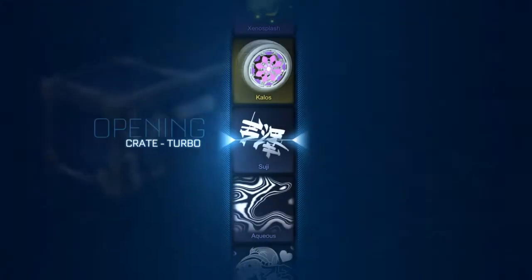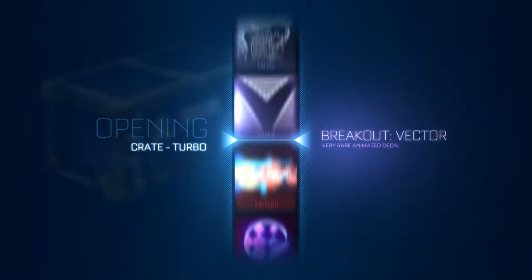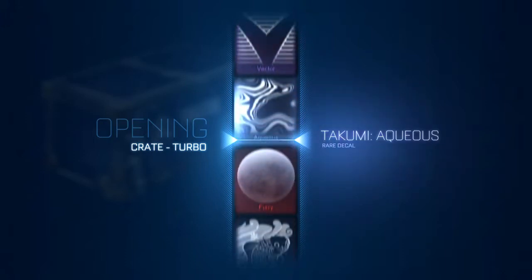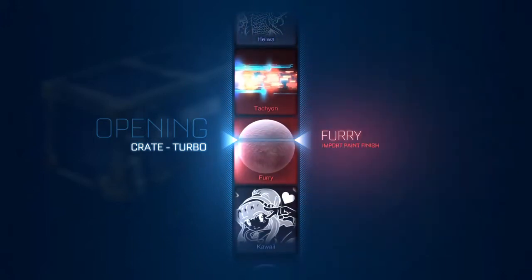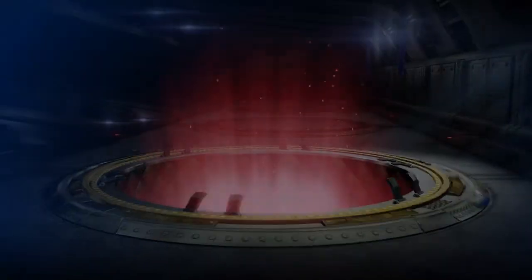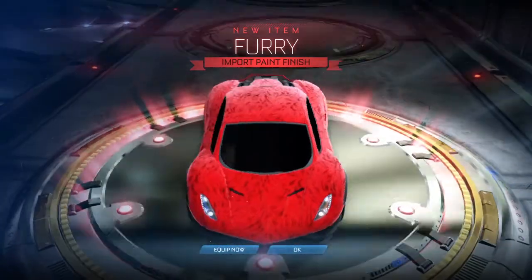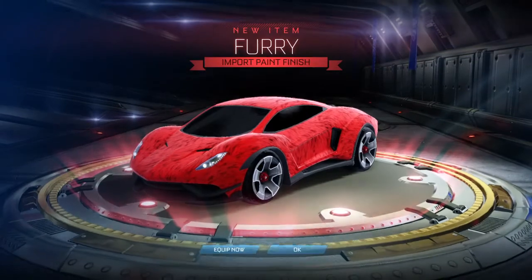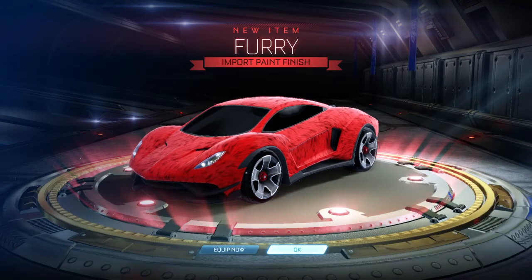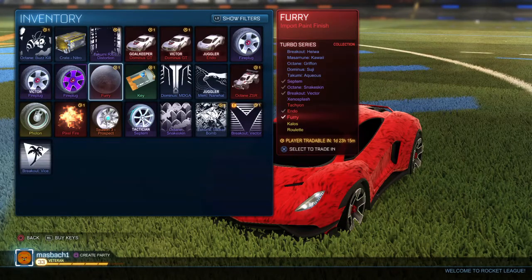Next turbo crate — we're just going to fly through these, short video, don't want to take super long. Here we go, next crate. Attack a Furry, let's go — Furry! Actually so sick, let's go. Oh my gosh, I know three friends that really want this, they're going to be so jealous. I got Furry, I'm going to equip it. Furry, let's go!